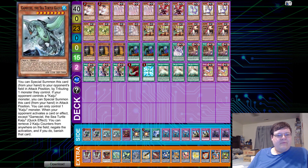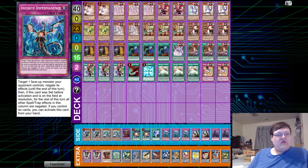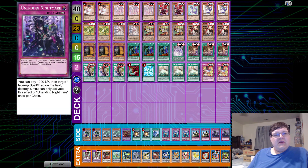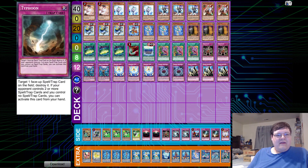On the side deck we have two Pranketops, two Gamma Seal, one Starving Venom, two Super Poly, one Twin Twister, triple Imperm, two Judgment, and two copies of Unending Nightmare. Wrapping up this list — particularly interesting. I want to go more in-depth with this deck. I think it's really adorable.